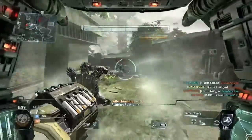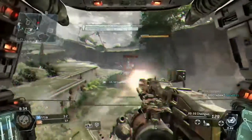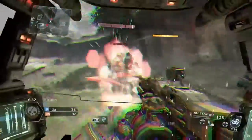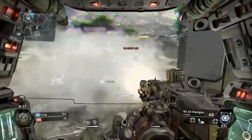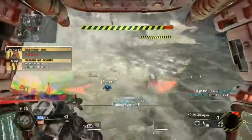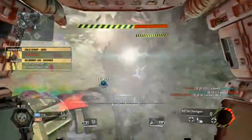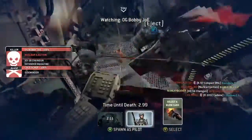I believe this is either the extended mag version or the rapid fire. I'm not very good with the vortex shield or the electrostatic smoke, whatever that's called. So you're going to see me here get taken down in a couple seconds. I was going to try and execute him because he had no health either, but then I realized it was too late. So I just died right there. And that's the end of this gameplay.